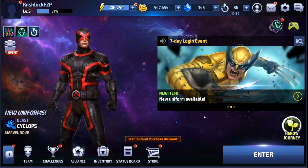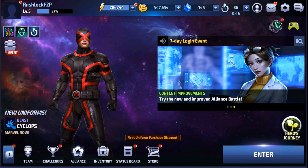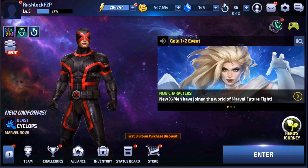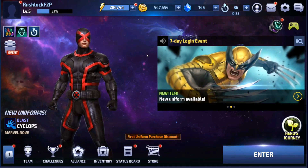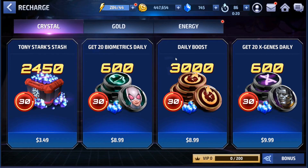At the time of this video, some X-Men content just came out with Colossus and Magik, who are premium characters. I bought the pack that gives me login biometrics so I can select characters with it, and I'm using that to level up Colossus and Magik. But other than that, $3 a month has given me everything I could ask for. The Tony Stark Stash is $3.50 and gives you $24.50 of gems spread out over a 30-day period — to me that's a great value. There's also a VIP system where the more you spend, the more account perks you get.